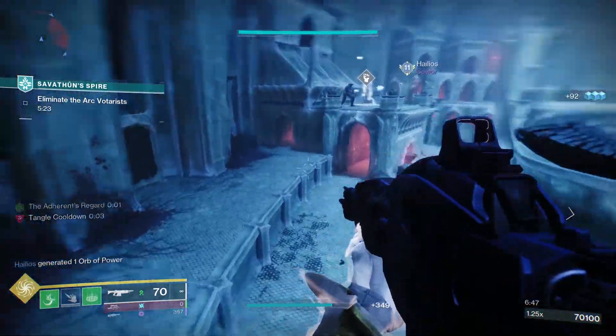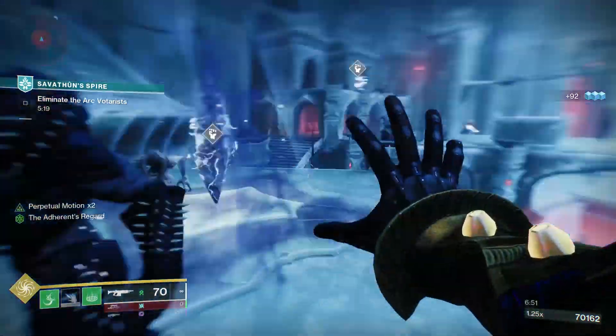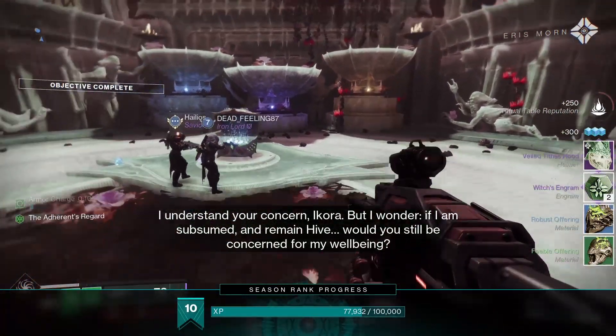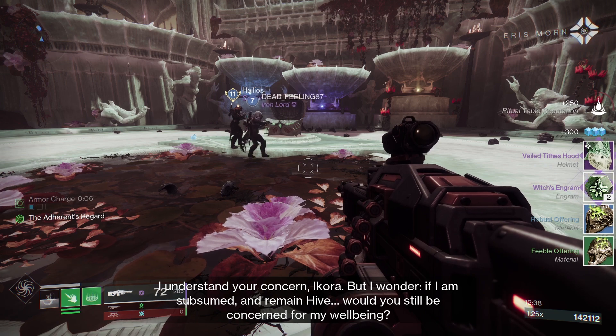To get opaque cards, you will need to complete activities in Destiny 2. These can honestly come from everything you do. I have gotten them from Crucible, Gambit, Strikes, Public Events, Terminal Overload, and from the Seasonal Activities.